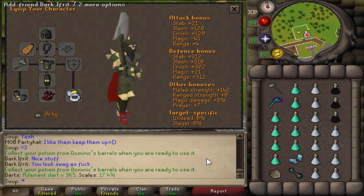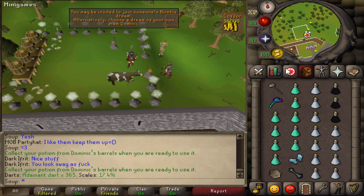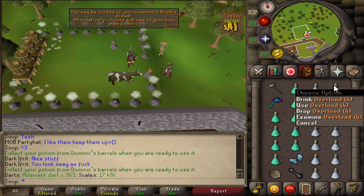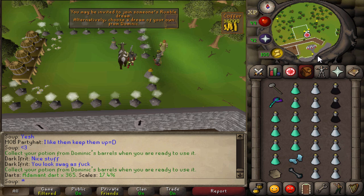You can switch out some items — for example, Primordial Boots for Dragon Boots. Our inventory is going to consist of a Granite Maul, a Toxic Blowpipe, Prayer Potions, Absorption Potions, three Overload Potions, Ice Gloves, a Rock Cake, and a Holy Wrench.